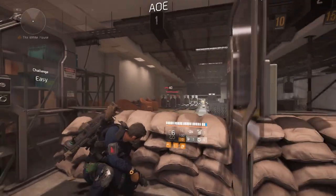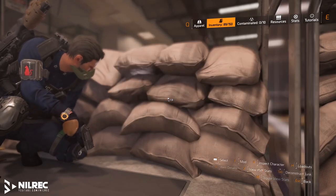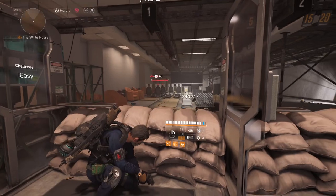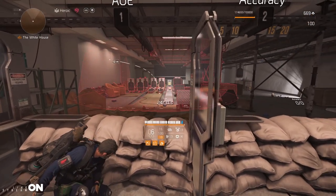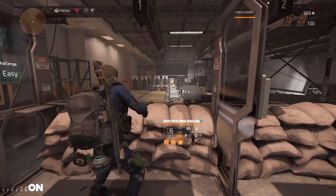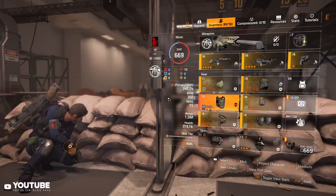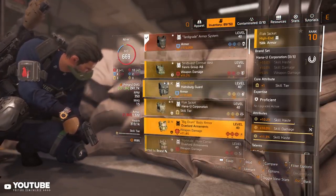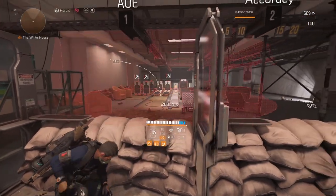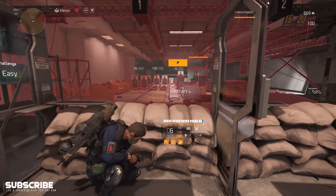Mad Bomber on the chest piece increases grenade radius by 50%. Without Mad Bomber I'll show you the smaller radius — you can see how much more limited it is. Now equipping the item with Mad Bomber, the radius is very huge — pretty much the whole screen.